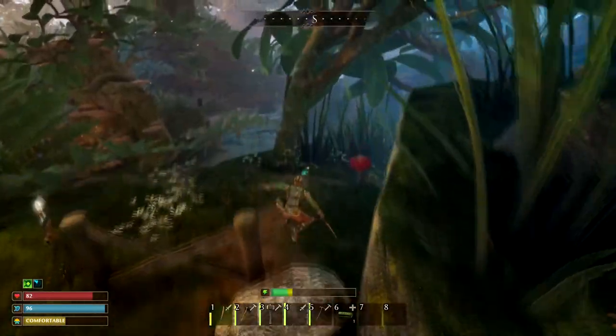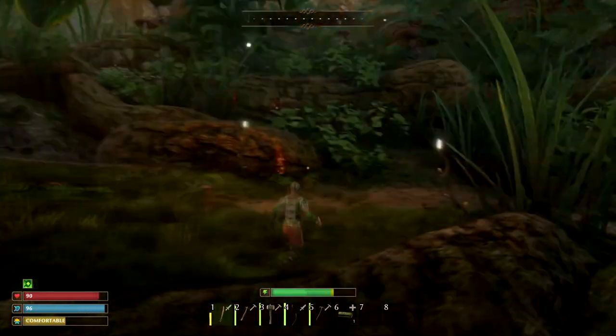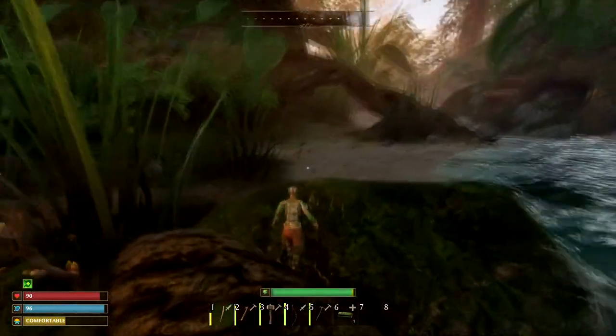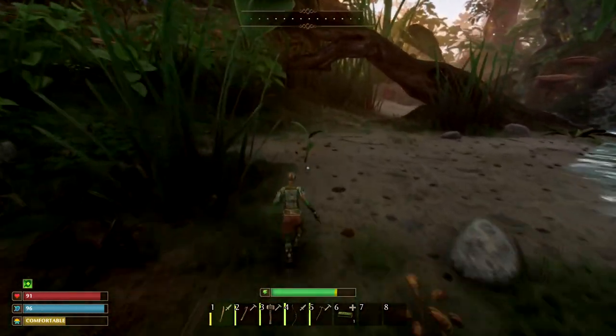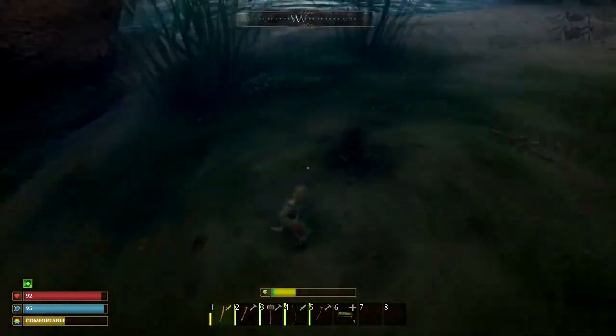I'll actually show you where another one is that is pretty easy to get to and not very dangerous. So this is kind of the beginning of the level. You'll be walking through here when you start the game. Just go to your left along the beach. There'll be a couple screws right here.